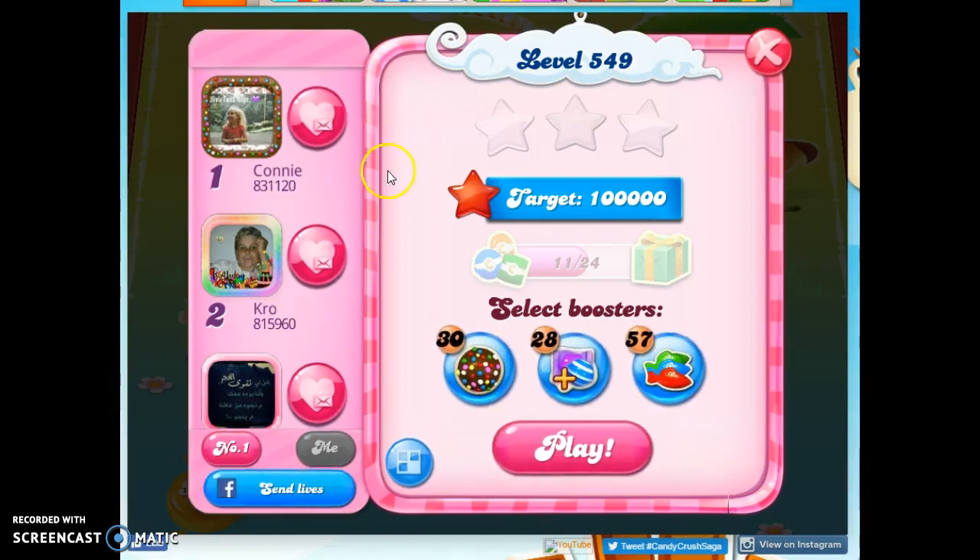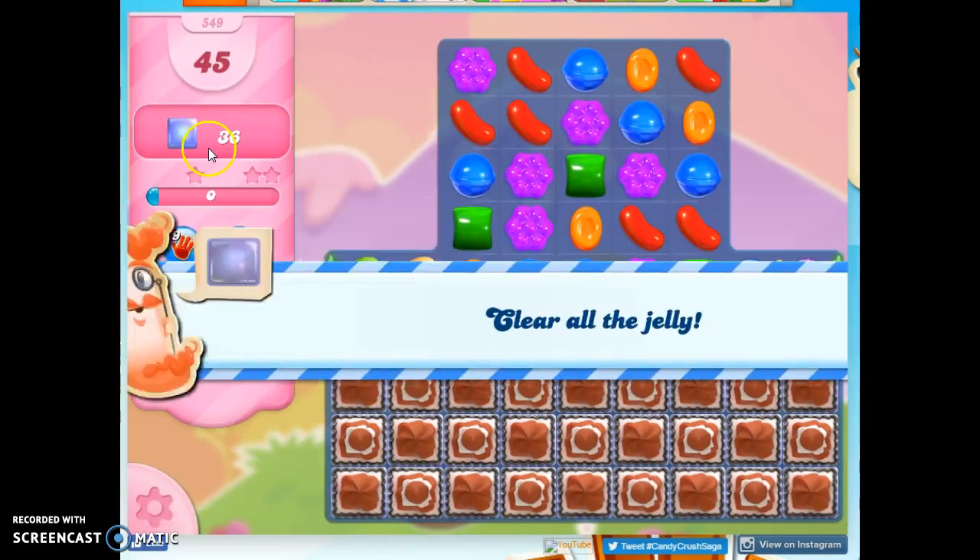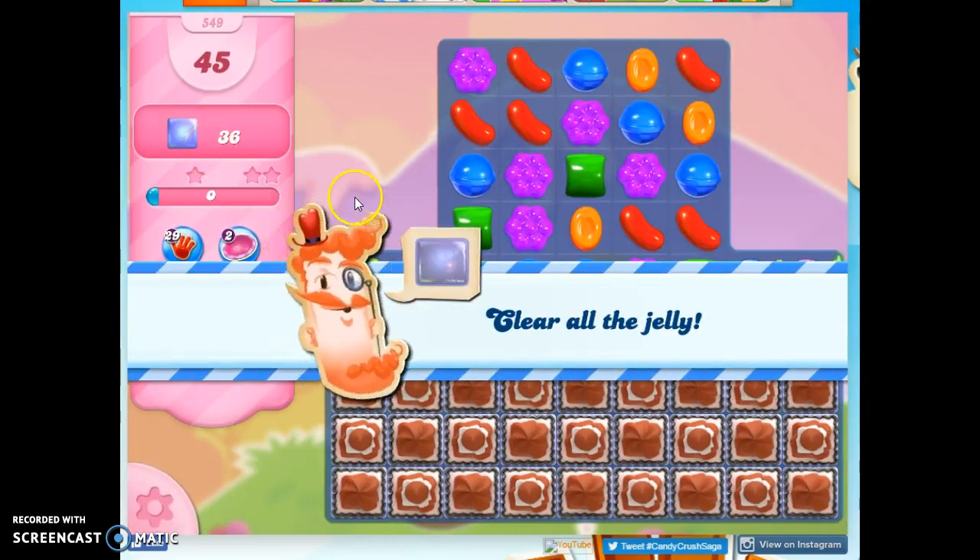Hi friends, this is Susie, your Candy Crush Guru, here to help you solve Puzzle Fluffle 549, where we have 45 moves to clear out 36 jelly.